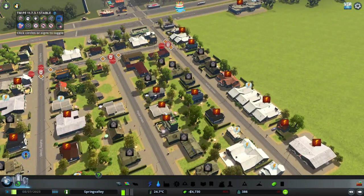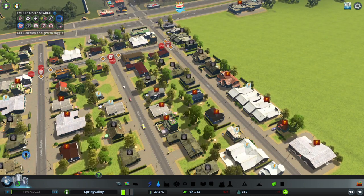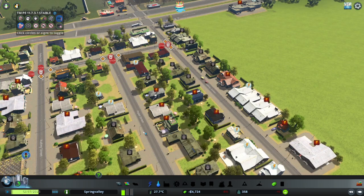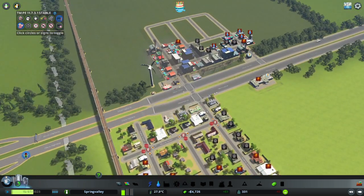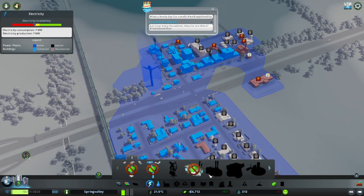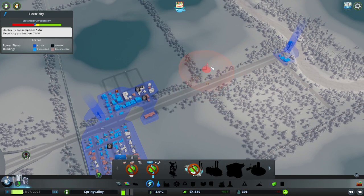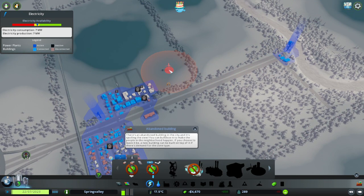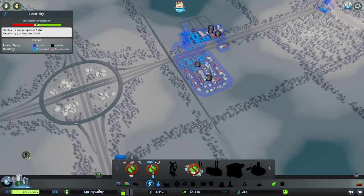Now why are we losing money? Okay, now we're gaining money again. We'll probably end up having to take that bankruptcy. I know my city needs more power. I don't have enough money to connect those power lines. I don't have a lot of abandoned buildings, but I'll just have to wait for that bankruptcy.